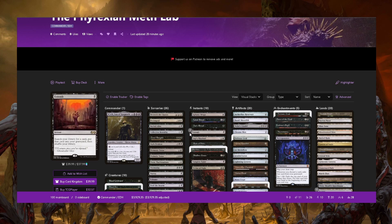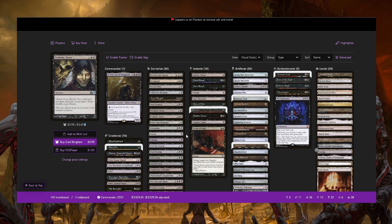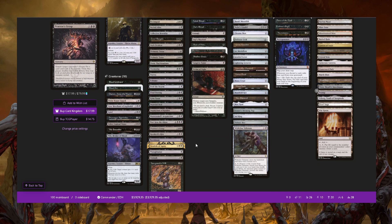Doomsday gets really complicated and we won't go over all the lines — we might have something in the primer about extra Doomsday lines to help you. But that's the main one and it's the best one. The key thing is it's zero mana — that's why it's so good.